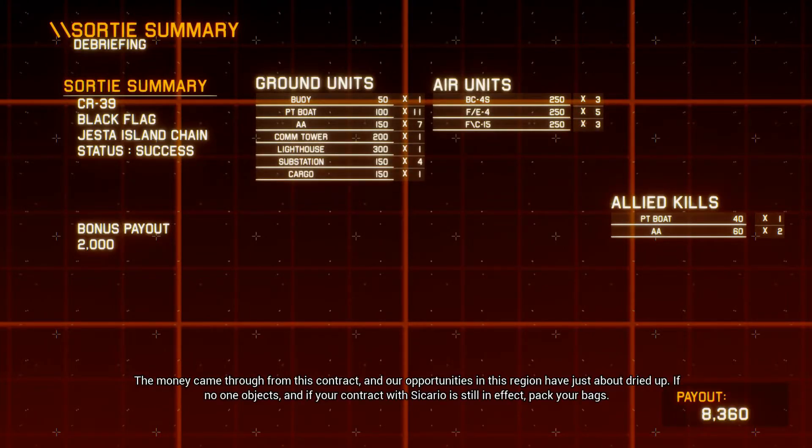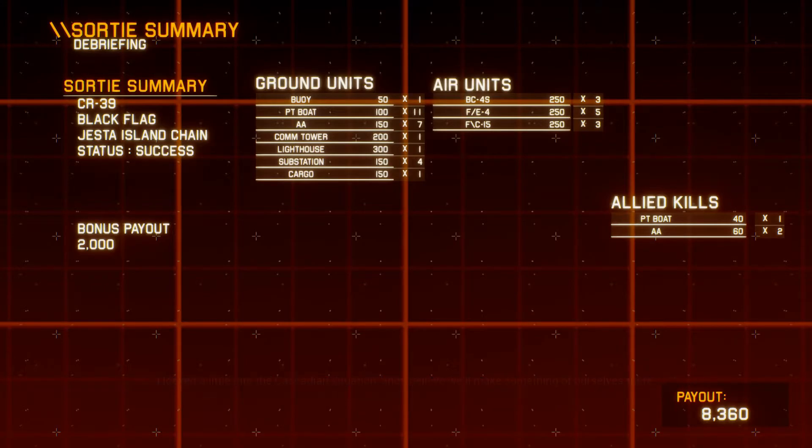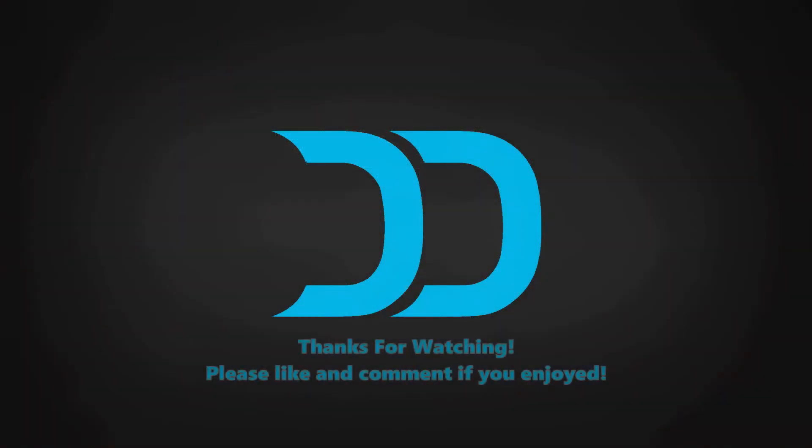The money came through from this contract, and our opportunities in this region have just about dried up. If no one objects and your contract with Sicario is still in effect, pack your bags. I looked a little into the Cascadian situation and I believe we'll make a little something of ourselves there. So this is interesting — we're not actually a military force from any country. We're literally mercenaries, just fighting for jobs. I'm interested to see where this goes.